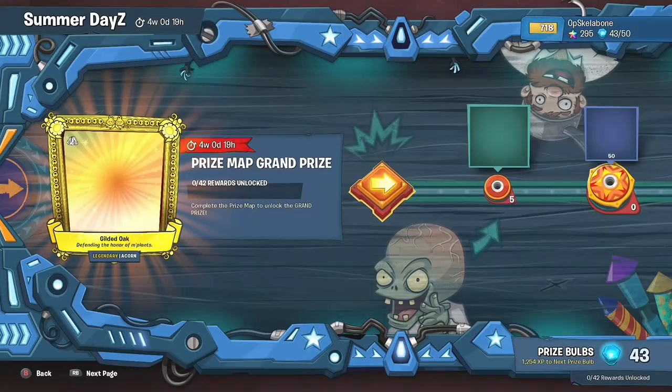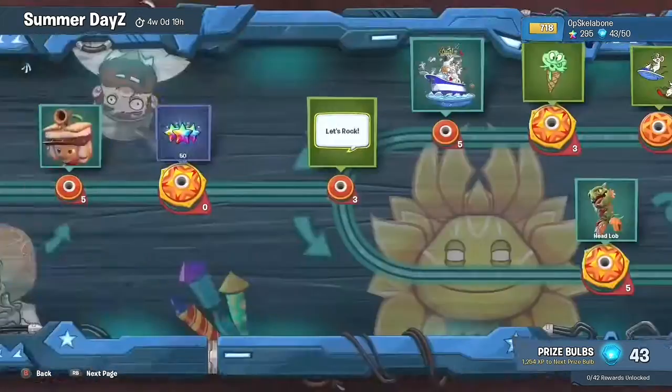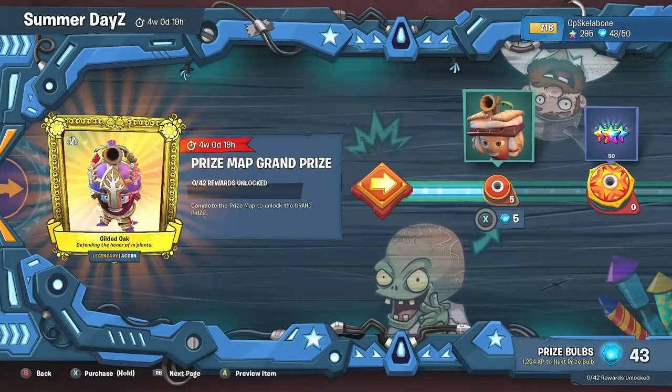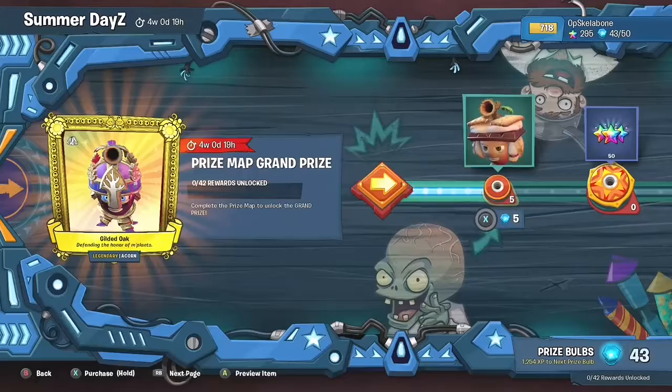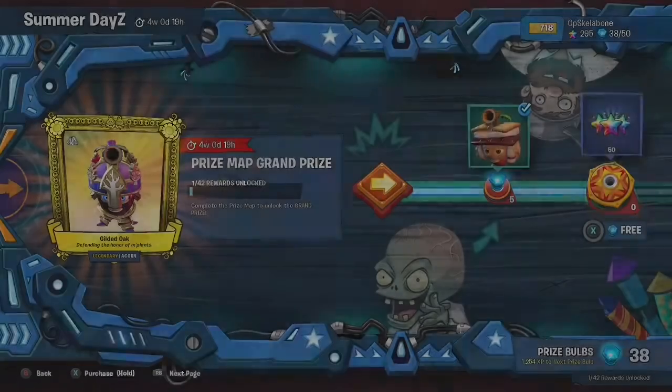So the final goal for the prize map is to get an acorn. We're just gonna go through these though. You can get an acorn, acorn s'more, and get a few stars.